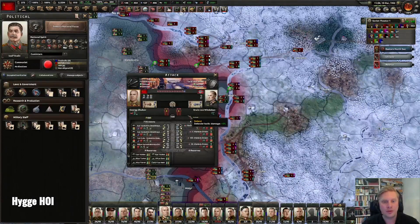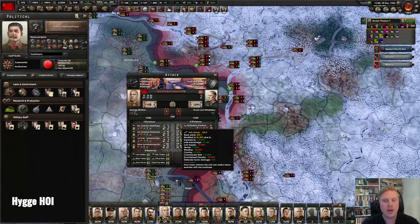In this fight we have an intel advantage, and intel advantages are really good. With good intel, you use your spy networks to gain this — you also gain it in combat and there are modifiers for that too. Use your spy networks and recon planes to maximize your intel advantage, which goes up to 15%. It's a really good thing to utilize your spies effectively.